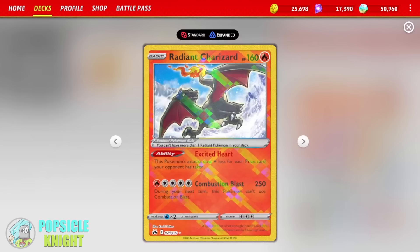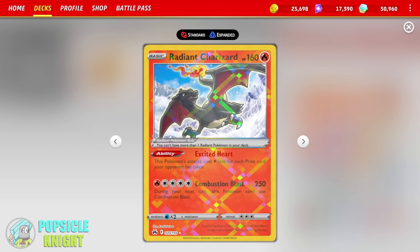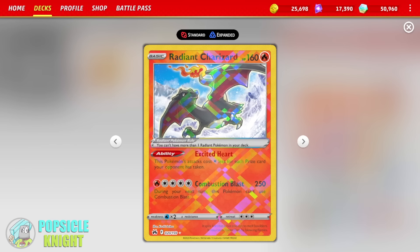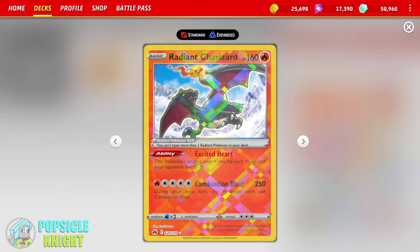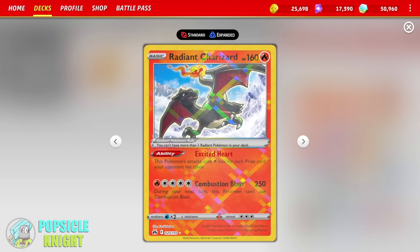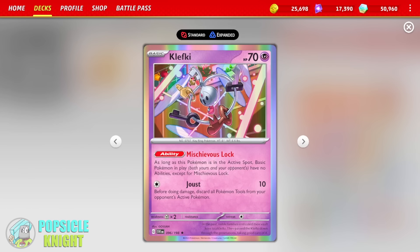As a secondary attacker, we have Radiant Charizard. Late game, it basically does the same thing as Incineroar with the Excited Heart ability — this Pokemon's attack costs 1 colorless energy less for each prize card your opponent has taken. Combustion Blast deals 250 damage. Late game, you can use it for a single fire energy if your opponent has taken 4 prize cards already. This in combination with Incineroar is actually really great. I've also added an extra Clefki here so we can deal with the Lost Zone engine.